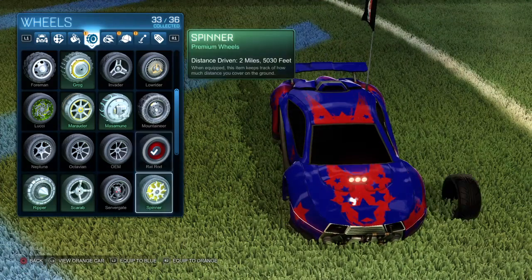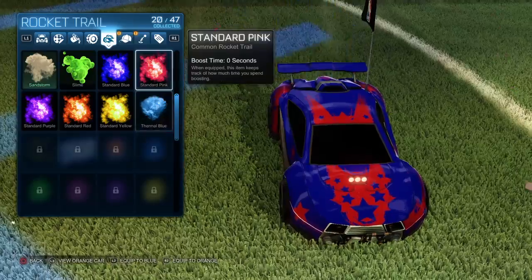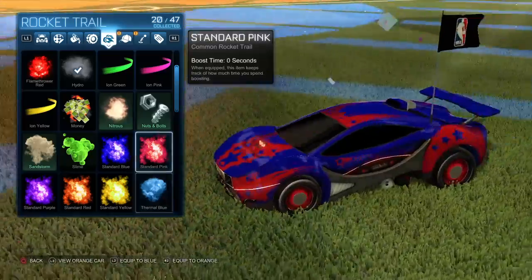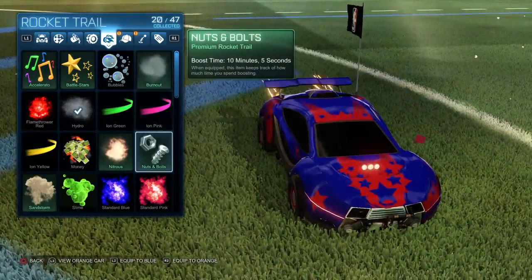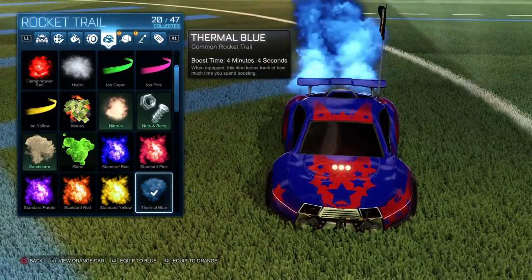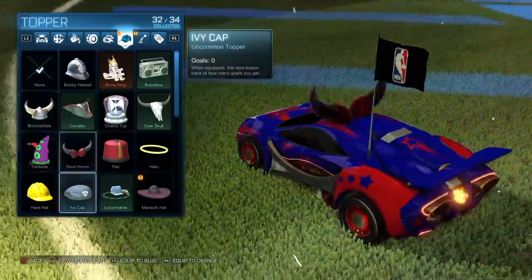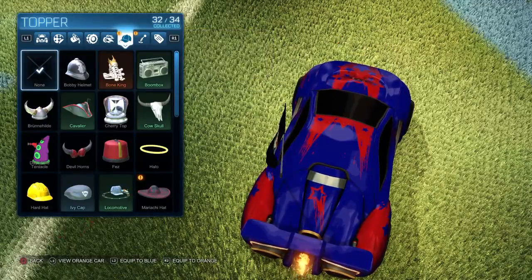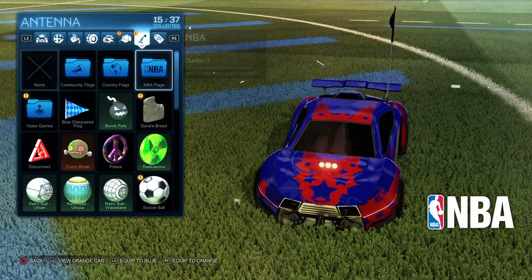I would recommend Rat Rod, but another good pair of wheels would be the one I had. Right now I have Thermal Blue, but probably the best would be Burnout Nitrous — my favorite is Thermal Blue though. I don't have any toppers because there's really nothing that would work too well in my opinion. And then I have the NBA flag.